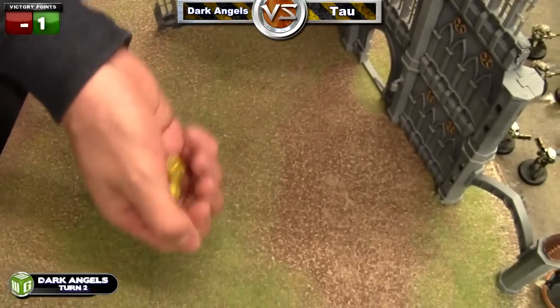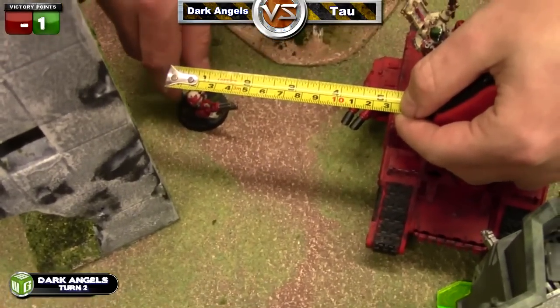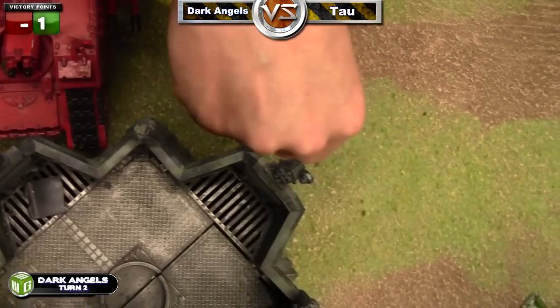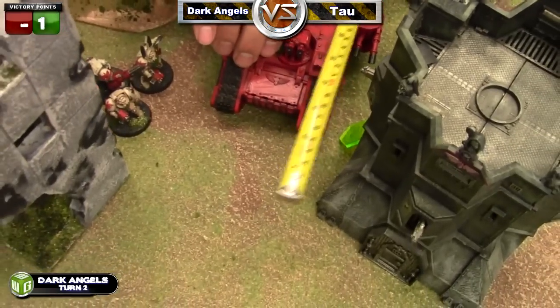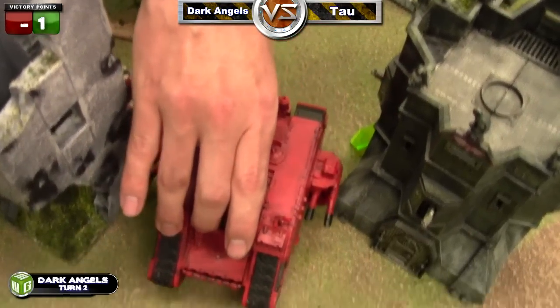Now it's Dark Angels turn two. I roll for my two squads and they both come in — they're both identical so I roll just two dice. Since Belial is a teleport homer, neither one of them scatters as long as I place the center guy within six inches of the land raider, so they all come in without scattering.